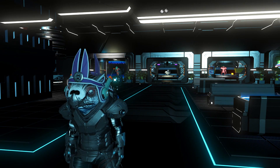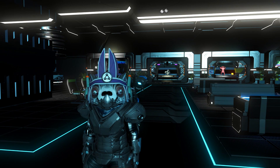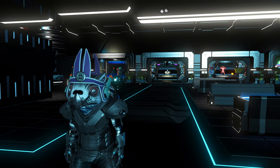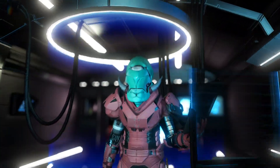Hey everybody, Professor Cynical back again with another No Man's Sky glitch video. In today's video, no fluff, we're gonna get straight into it. This is a nanite glitch. Before you attempt any glitch, make sure you jump in and out of your ship to make a save point.